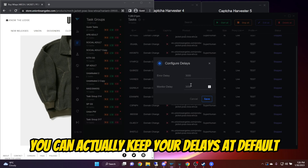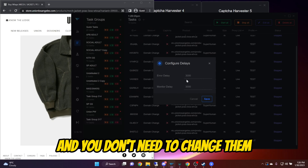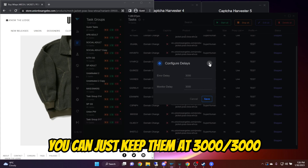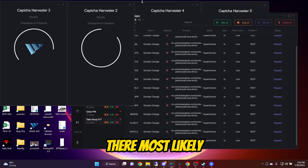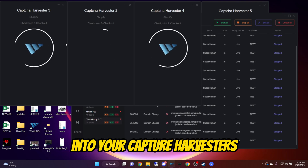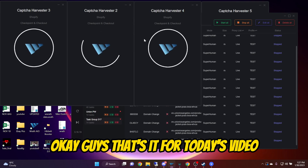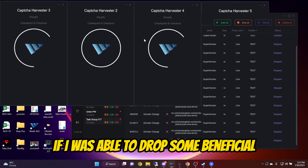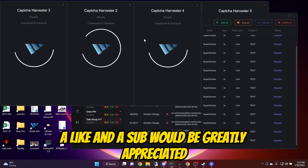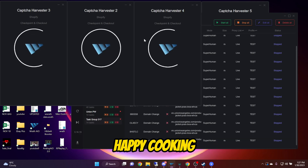Two more things I just want to mention quickly. Delays — you can actually keep your delays at default. You don't really need to mess with them; you can just keep them at 3000, 3000. One last thing: there most likely will be CAPTCHA implemented, so make sure that you are signed into your CAPTCHA harvesters and you have the harvesters open. That's it for today's video. If I was able to drop some beneficial and useful info, a like and a sub would be greatly appreciated. Until next time guys, happy cooking.